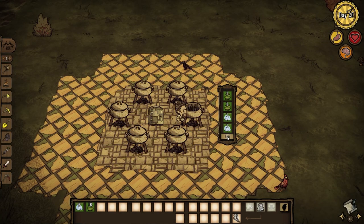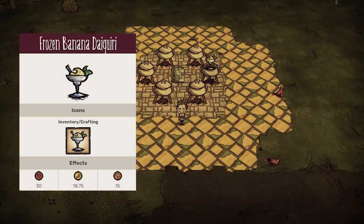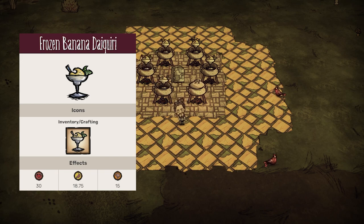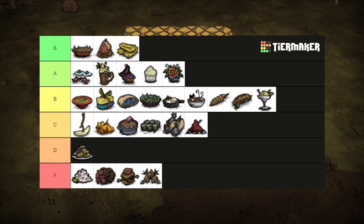A single banana and some ice can make us a frozen tropical sweet treat, the banana daiquiri. Healing for 30 health and restoring 18.75 hunger and 15 sanity. You'll feel refreshed with 15 degrees of cooling, making it one of the best dishes for that. Still, I have to acknowledge that bananas and ice aren't usually available at the same time. Plan in advance for this one. B tier.